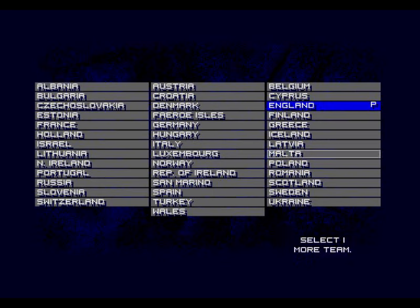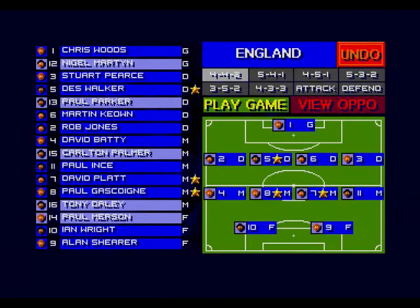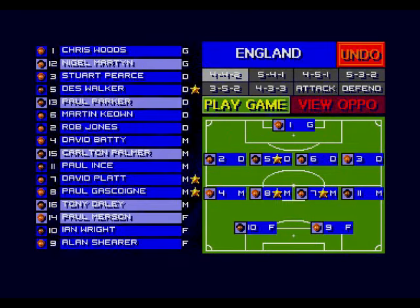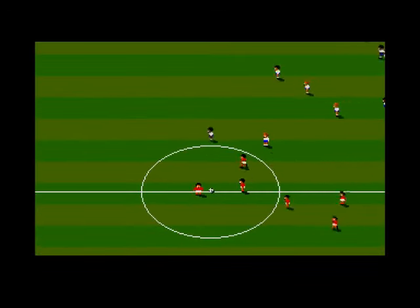I can play two players obviously, but I'll put the other team on computer. Now you can choose which players you want in your squad - there are a few names I recognize. I'm not really a football fanatic, more a racing person. You can change your formation if you want - opponent is on 4-4-2. I'm playing Malta, so let's just play. The presentation looks similar to the Amiga version and the graphics look pretty much the same across all the versions I've played.